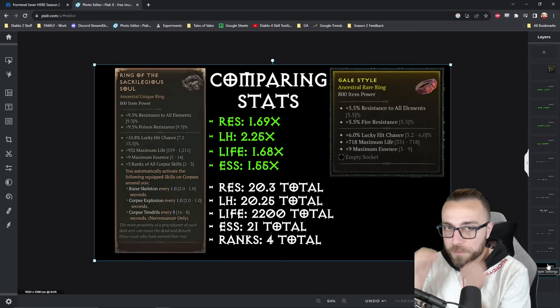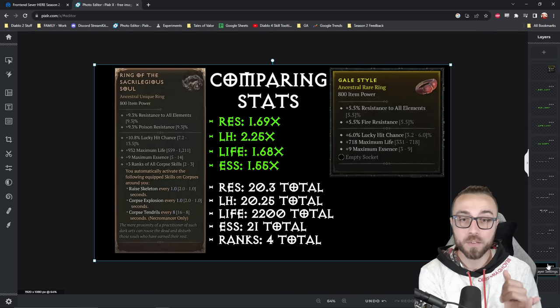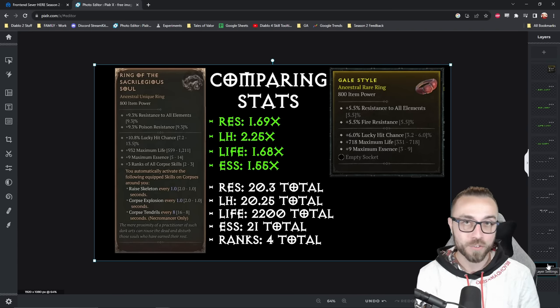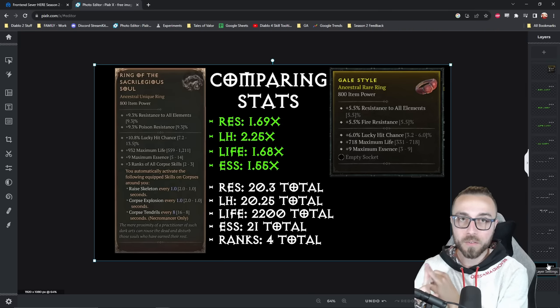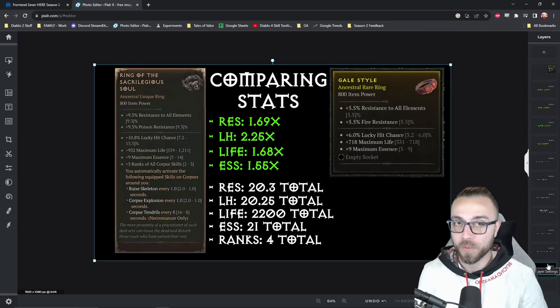Looking at the final rolls on this piece of gear, you will have 20 lucky hit chance, as opposed to a whopping 9 lucky hit chance that you used to be able to get on a base ring. You'll have 20 all resistance as well as 20 poison resistance, which is nowhere near the maximum roll that you could typically get. You'll have 2,200 maximum life on this ring, which is only about 800 life higher than the biggest maximum roll of 1,310 that you can normally get.